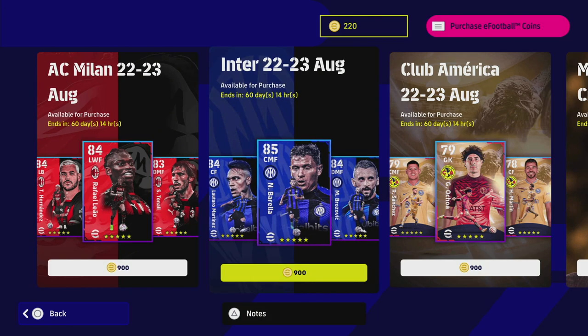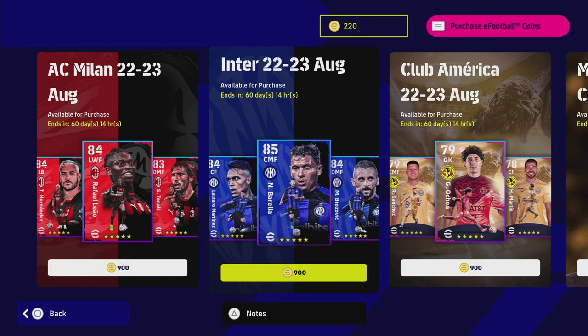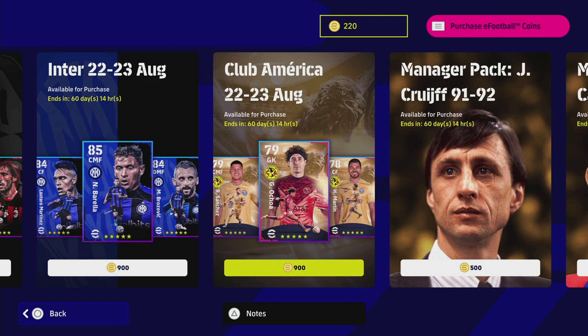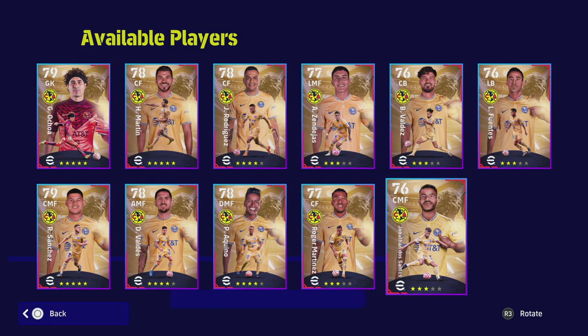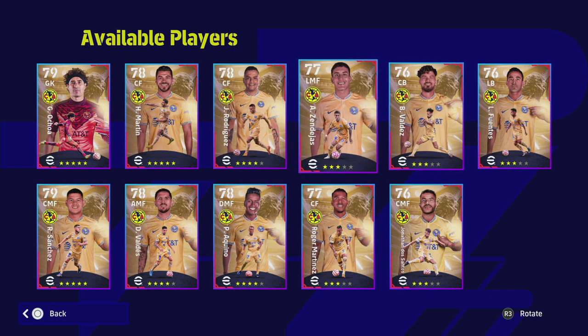The Inter and AC Milan packs are optional and have a couple of hidden gems — or not so hidden — really nice players, including Martinez, Tonali, and Leao at the front of those packs. This Club America pack falls in if you are a Club America fan or a fan of South American football — it's going to be a nice one for you.